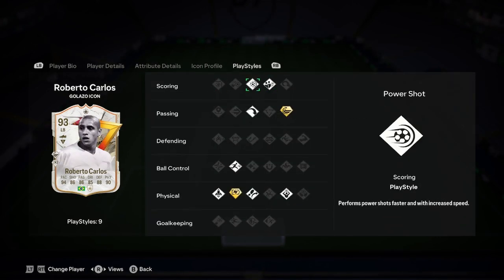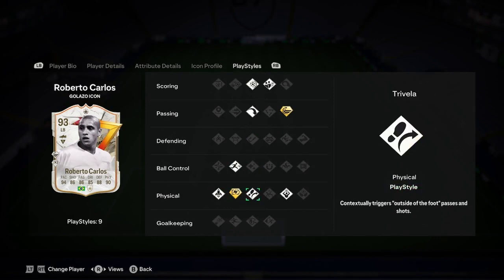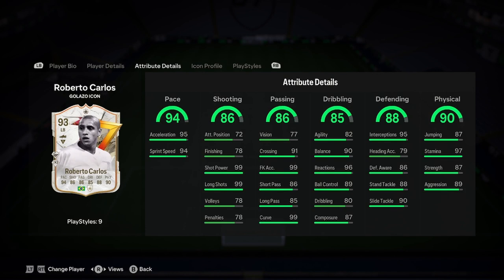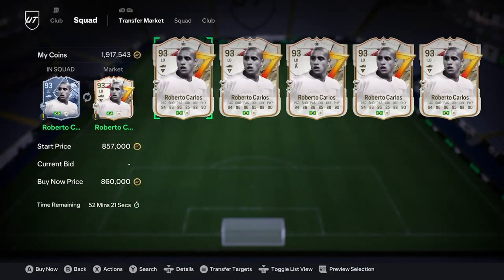Play styles: we've got power shot, dead ball, long ball pass, whip pass plus, rapid, quick step, and relentless plus. So basically just really, really good play styles and really, really good stats. He'll be your free kick taker for the end of the game and your left back for only 860k. I think that is a really, really good price — he's a really good card.